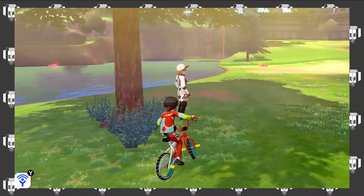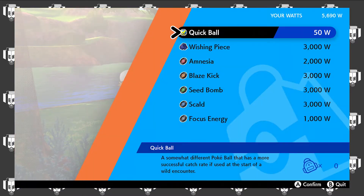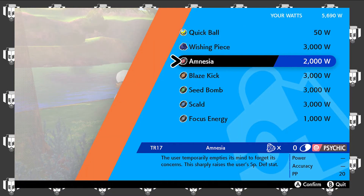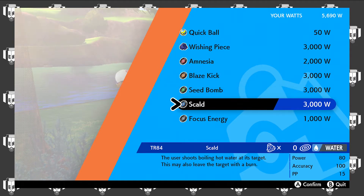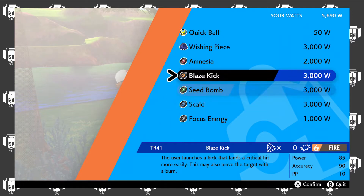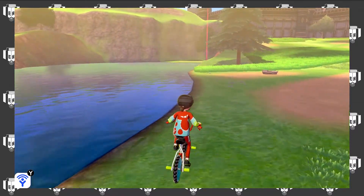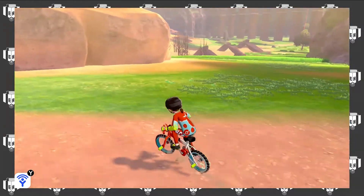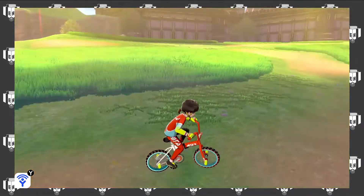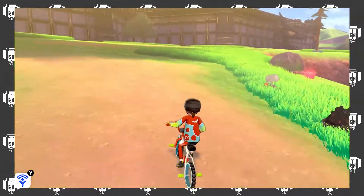Stuff on the ground here. Hello, sir. What do you have for wights? Quick rolls, Amnesia, Police Kick, Seed Bomb, and Scald. Those are all alright — these three at least are pretty good moves. I don't know, man. I don't have the watts to get them all, and I don't know that I want to spend my watts on that.